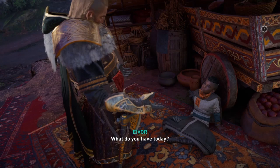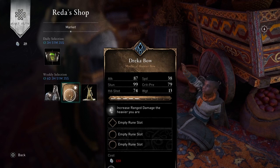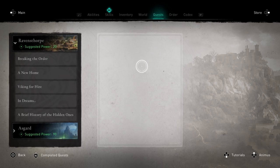In my opinion, the fastest way to get opals is by completing contracts for Reda, which you can find at your settlement, and from other kids you can find all over the map who share the same symbol as Reda — as you can see at the top left of the screen. I've completed around 10 contracts from Reda so far.